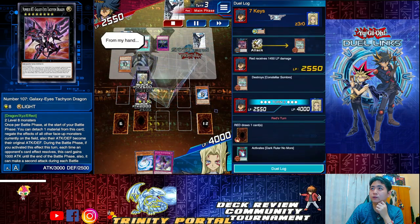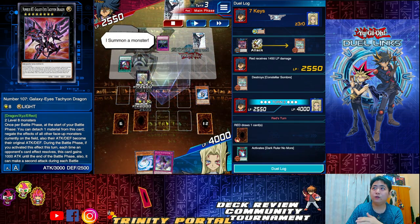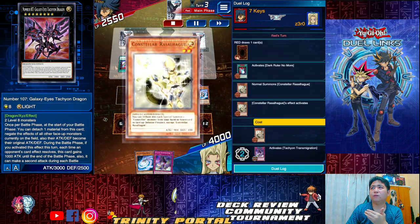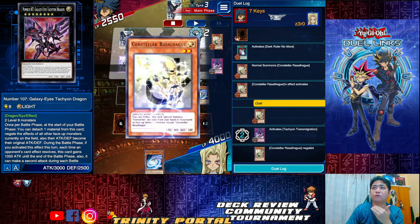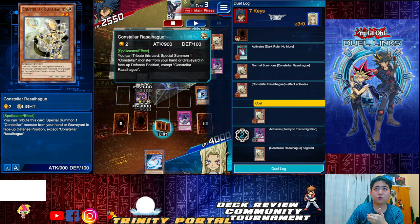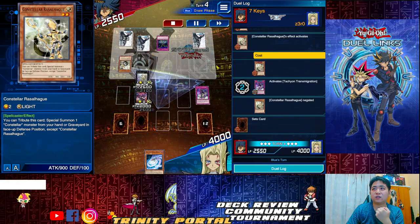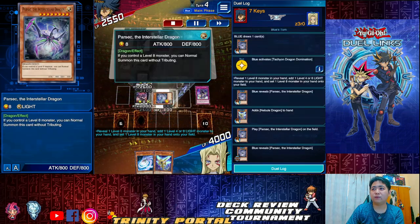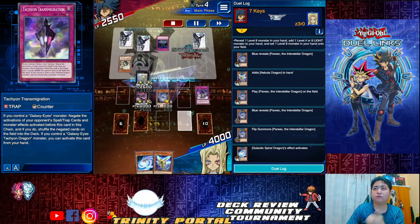Opponent's turn — he goes with Dark Ruler No More, so all effects on the field will not activate. That stops Transmigration. Ratio lets you tribute to special summon one Constellar monster, so he could summon back Sombra — but nope, negate and win. Show and get, summon down, get Interstellar Spiral Dragon, re-summon back.